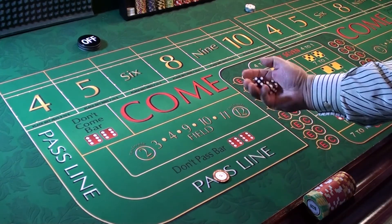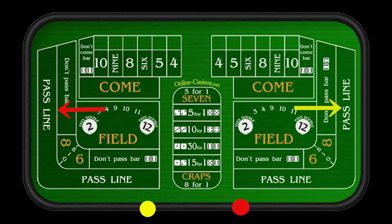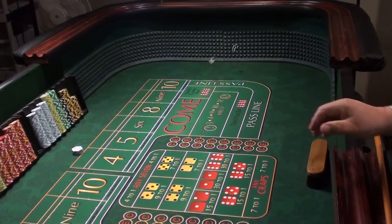You've got the dice in your hand and you're shaking them. Where do you throw them? Currently we are the yellow dot — we're going to pick up the dice and throw them against the wall where the yellow arrow is. If we were on the right side of the table at the red dot, we'd throw toward the red arrow. When you throw the dice, they must hit the wall for the roll to count.